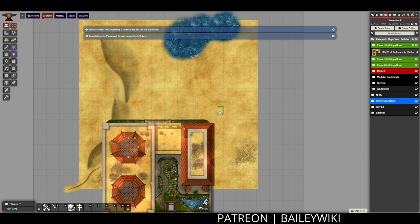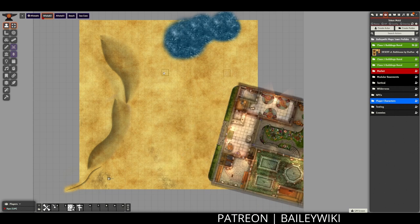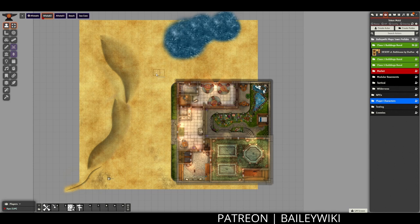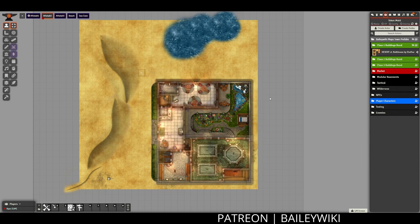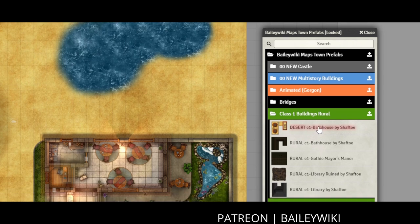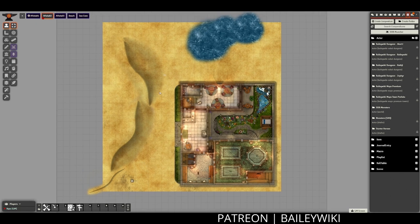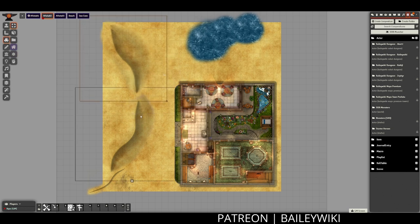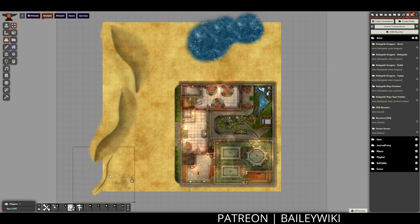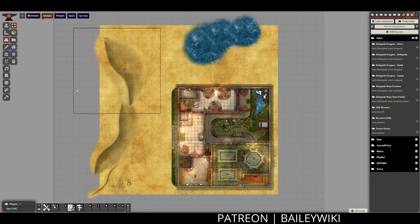Now I'm ready to start adding in some buildings. I really wanted to use Shafto's amazing bathhouse with the desert style roof here, so that's where I'm dropping it in. I had previously imported this in the last video but ended up deciding I didn't want it on the first scene the players went into, so I'm positioning it here. To get more buildings, I go into my compendiums, and we have the Baileywiki Napstown prefabs in my actors section. Now that I've added in this bathhouse — it's really big — I need to adjust how I have my dunes so they don't encroach too much on the bathhouse and it feels natural that they come up to the edge there.